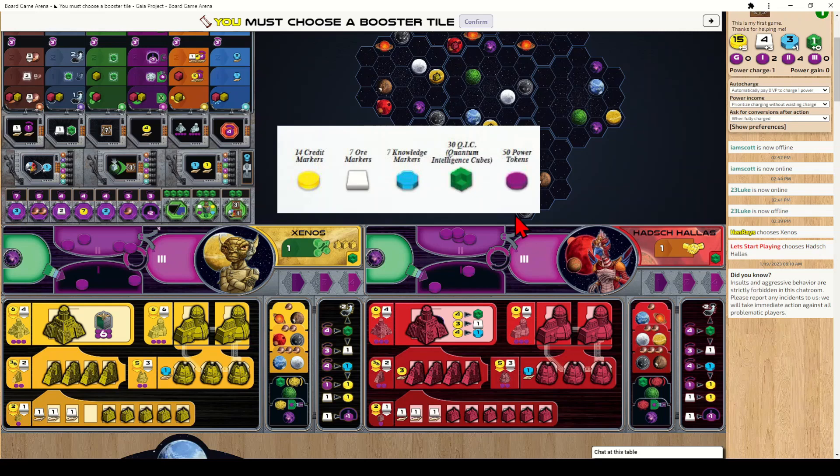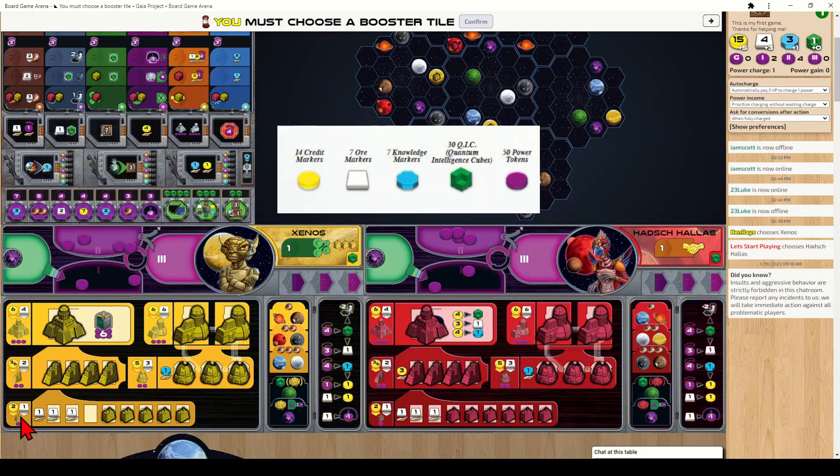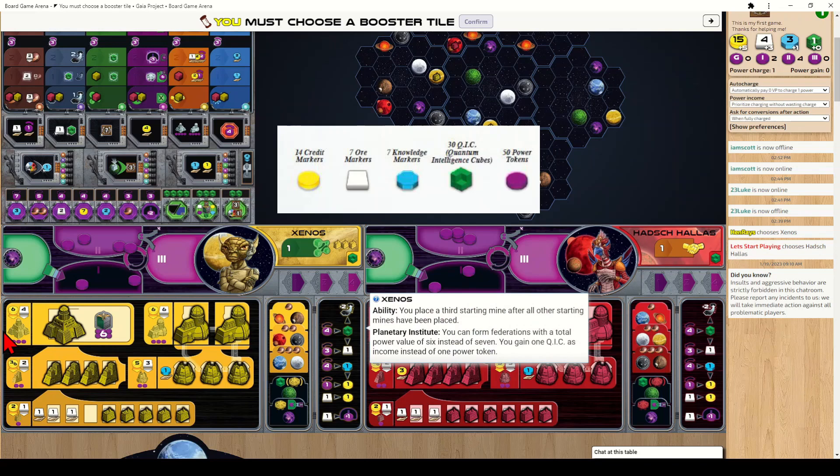You gain power mostly from income, but also when opponents place buildings near yours. Each building has a power rating: the bottom row (mines) has a rating of one, the middle column (trading stations) a rating of two, and the top buildings (research labs, academies, planetary institute) a rating of three. These ratings are important for both gaining power and forming federations.